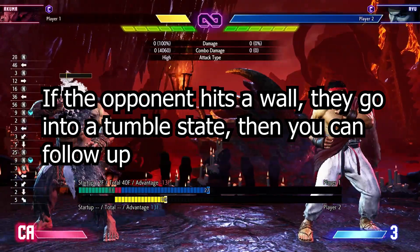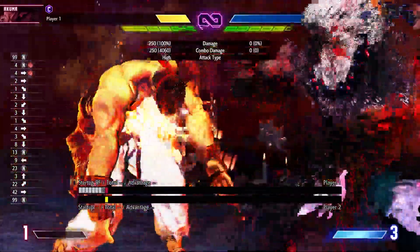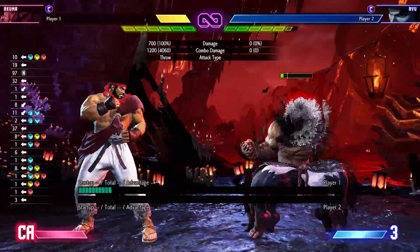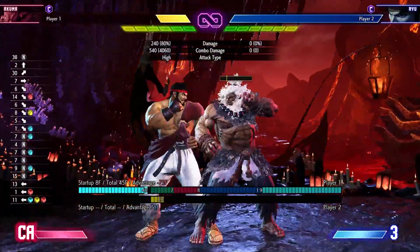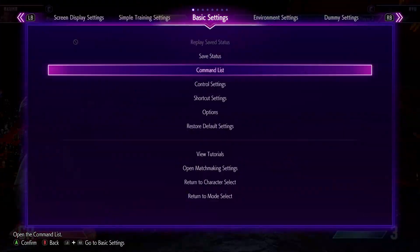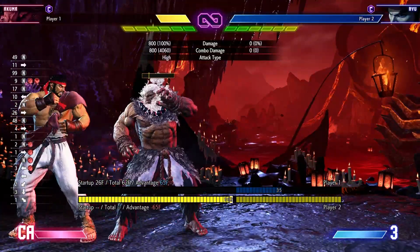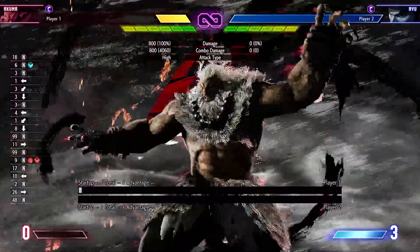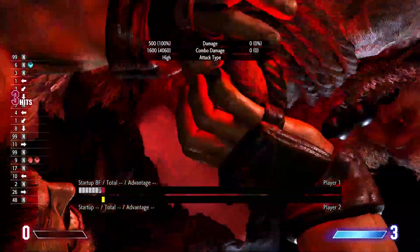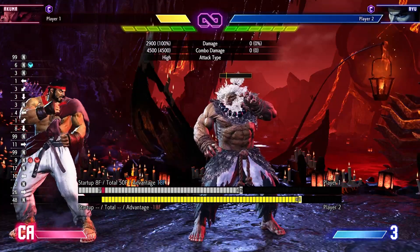I don't think there's any way I can get to the other side fast enough. Let me try doing like a heavy Tatsu. Oh, I could probably do that for a mix-up — I do this and then mix up whether I grab or do a low or something. That's interesting. And then the last one is Sip of Calamity, which is forward two kicks. Let's see the true Sip of Calamity. Okay, owie!